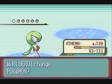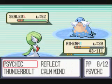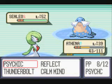Next up is Sealeo again — yeah, she has two Glalies and two Sealeos. This one's also at a bit higher level. It knows Hail, Blizzard, Attract, and Dive. Blizzard is super crazy powerful, we all know this.